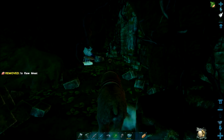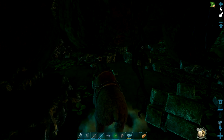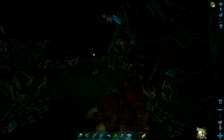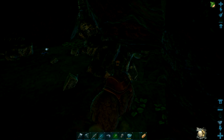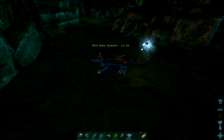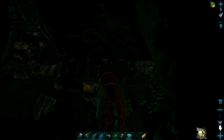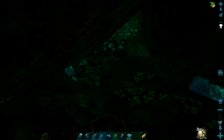You also get glow tails in this ruin as well — an Aberration-exclusive creature. There's one just there. I need to find some Plant Species Z or some of the mushrooms that they eat. We might put a guide together on that one. Let me know if you'd like to know how to tame a glow tail down in the comments — I can put that guide together, it might be a useful one.